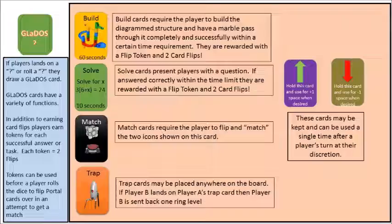Later on we'll have a little game between the purple and red player to demonstrate completing tasks. The opposing player is actually the person who draws and reads the card aloud to the player who landed on a question mark or rolled a flip spot. Build cards require players to construct a marble tower within the time allotted. It must match the diagram according to pieces and color, and if done correctly within the time limit they are awarded both a token and the opportunity to flip match cards.